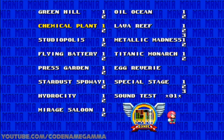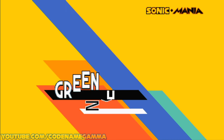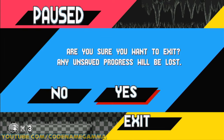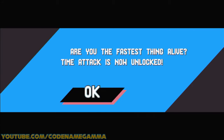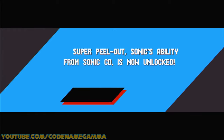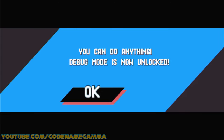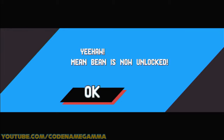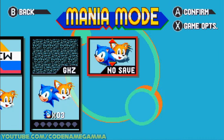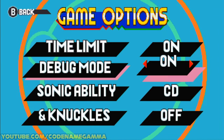So you should just go to Green Hill Zone — or any zone, it doesn't matter. Then we can just leave, and our Medallion Unlocks. Now if we go to Game Options, we have everything here and we're good to do whatever we want.